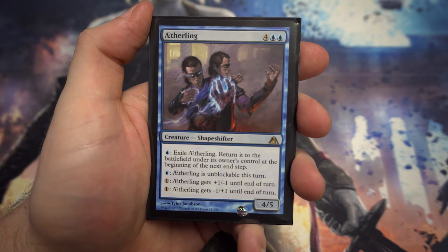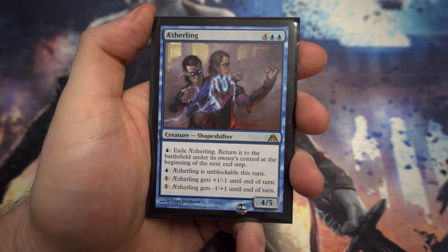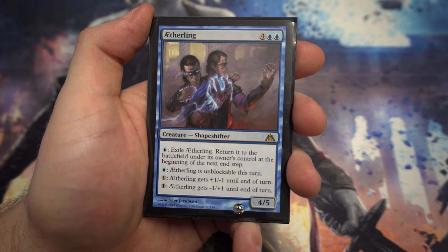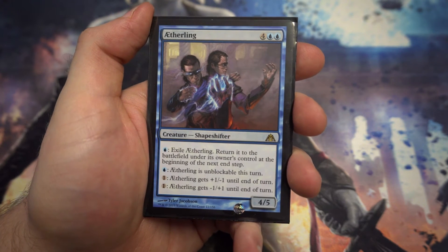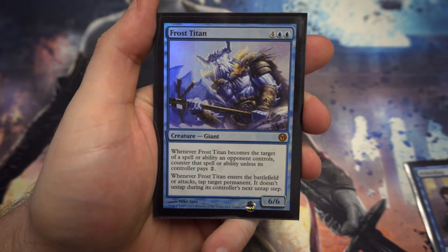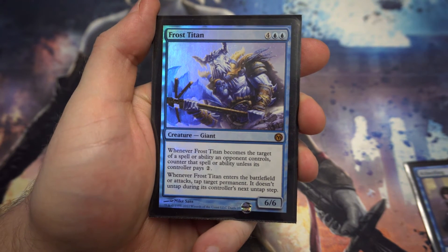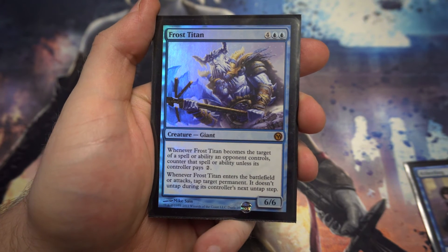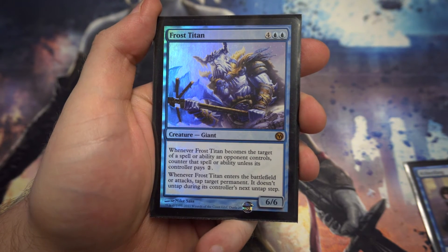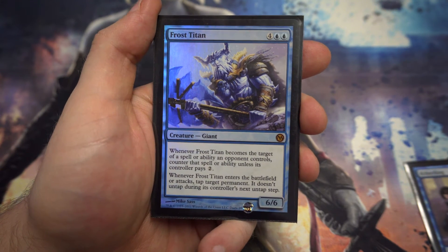Moving on to the six-plus drops: we've got a creature I like for its versatility — you can make it unblockable, boost it up to be a great attacker or blocker, and you can even block something and then flicker it back. Just a great all-round card. Next up we've got Frost Titan — a 6/6 for six. Removal is going to cost two extra to get rid of him. Whenever it enters the battlefield or attacks, tap target permanent and it doesn't untap during its controller's next end step — a nice bit of control on a 6/6 body.